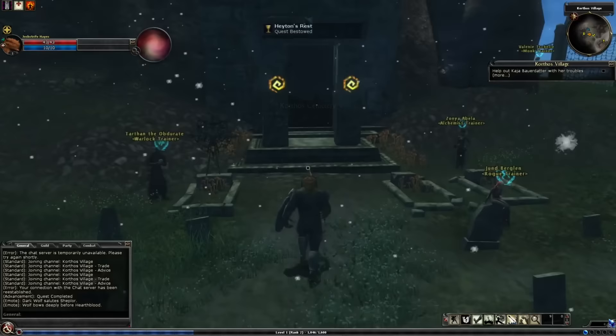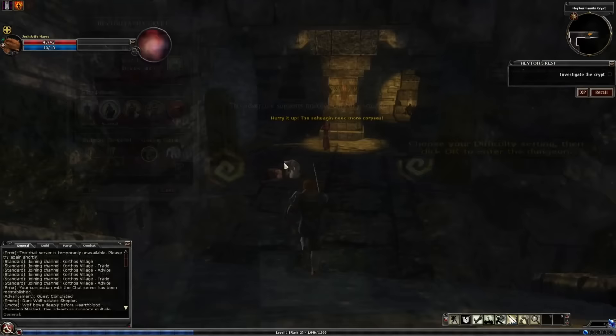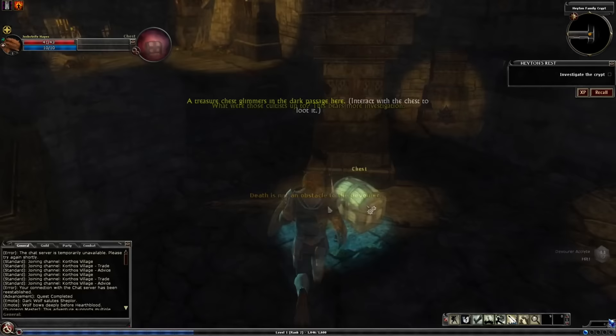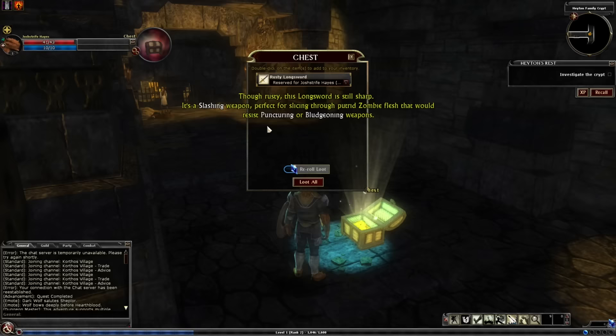We head into a crypt and try out some more hotkey skills: armour break, trip, paladin's smite — the usual. We fight some cultists, and I like how you can see the dice rolls for your attacks shown on the right-hand side. We're told that swords do slashing damage, which is good against fleshy stuff, and maces do crushing damage, which is good against crunchy stuff — so there's an element of attack-style choice. Later I discover this matters quite a lot because the bonuses are substantial.